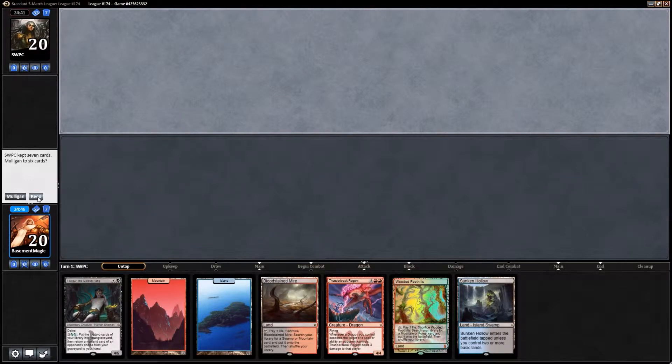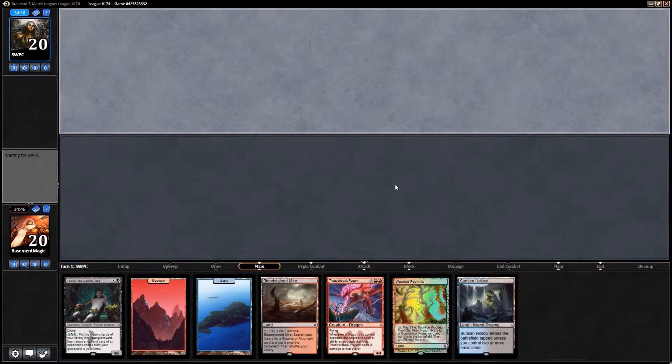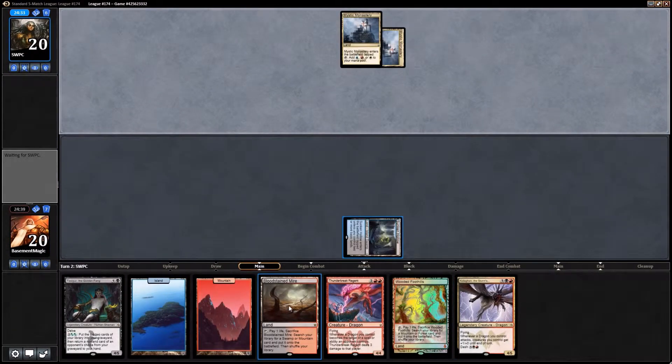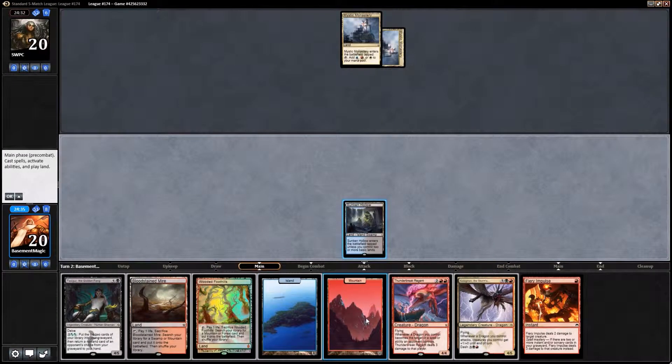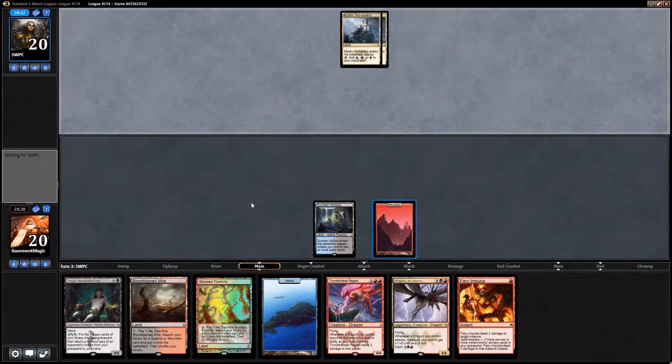Sounds a bit slow against an unknown opponent but I'm okay with keeping it. We definitely like to see some kind of interaction spell come along. I'm just going to play out the Sunken Hollow — we do have our basics right now plus fetch lands. I just want to be able to cast double blue in case I had drawn a Silumgar's Scorn, but I didn't.